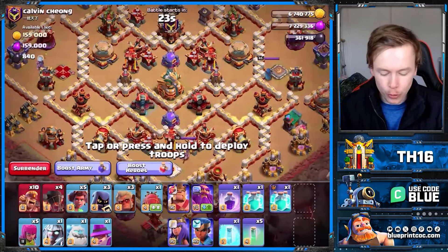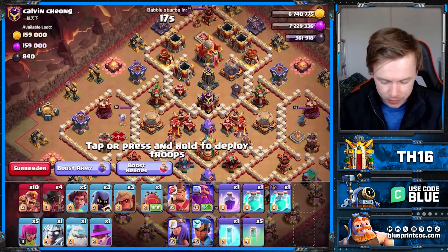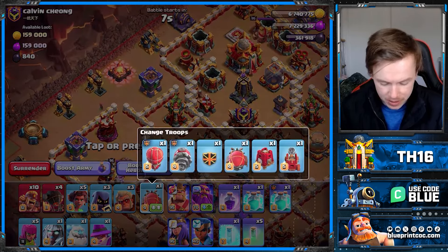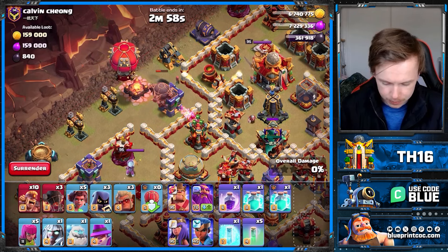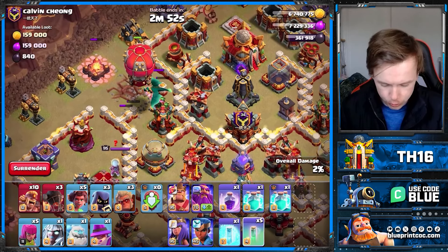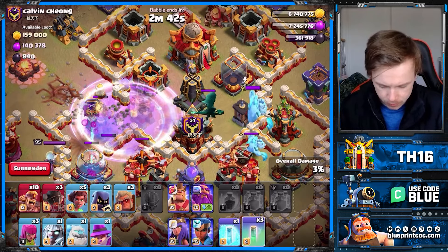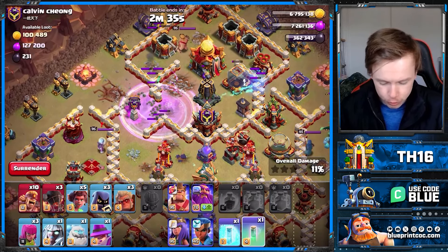I talked the big talk — two Rage Towers. This should be really strong for this army. I have a Stone Slammer, and if I could get it to go to that multi-arch tower instead of the mortar, that would be awesome. Let's find out how the Stone Slammer paths. And you can see the Rage Towers can't really do much versus the invisible Super Archers — we're getting some good value.